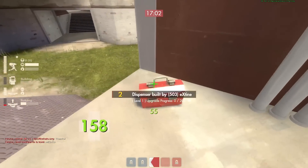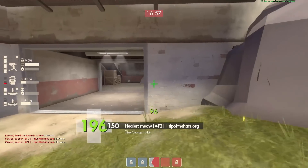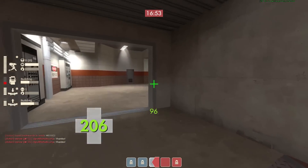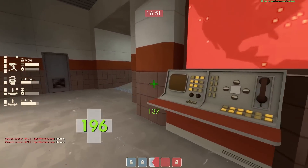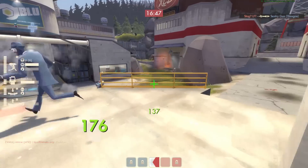I see a sniper rifle — I should have picked that up but I didn't, maybe I didn't see it live. I've got 96 ammo, which is three shots. Now I'm going to go for a flank play — I kind of feel like I could get something.